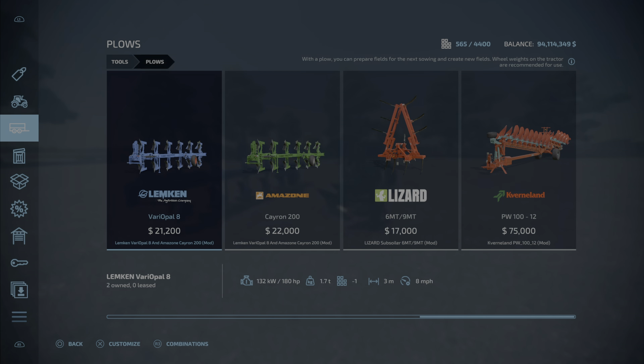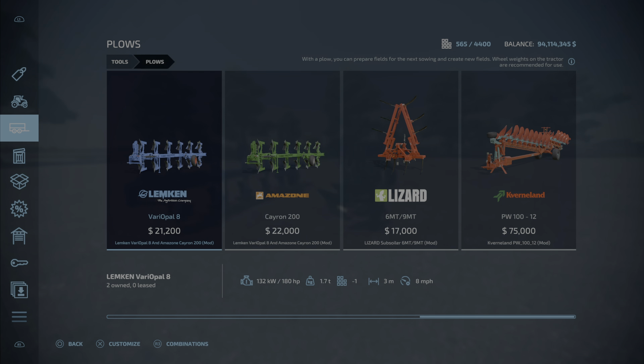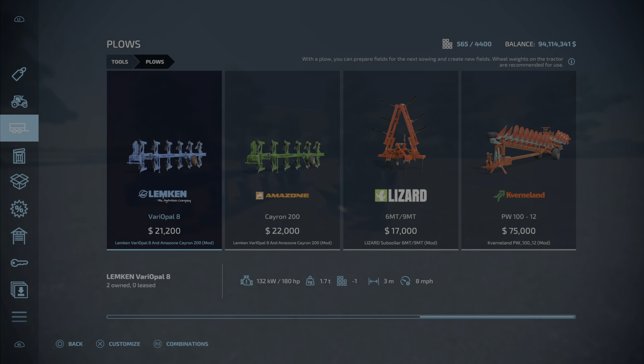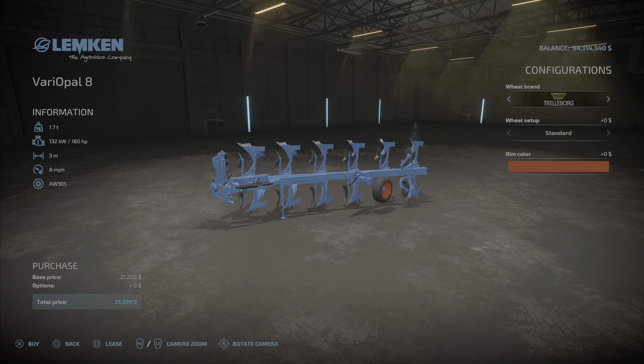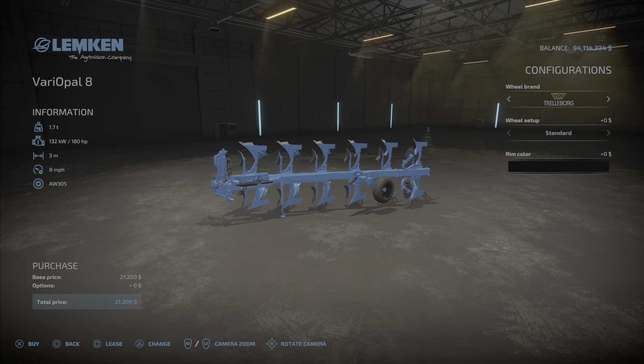We find these plows in the Plows category. Here's the Lemkin Variopal 8 — it's very variable — and the Kron 200. I'm not sure about the Amazon having an extra 800 on its price or something, but anyway: Trailerberk or BKT, wide or standard, that's it for tire choices. Rim color — you can have black or red on the Opal. Yes, three meters wide, it's a three meter plow — 180 horsepower.